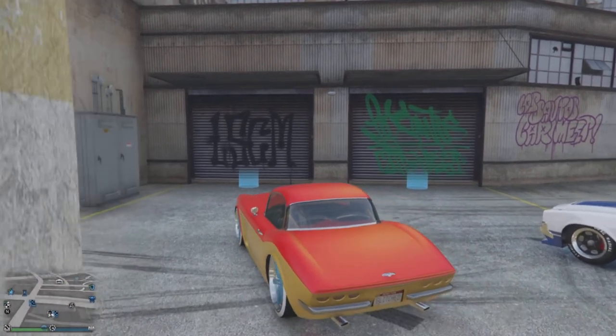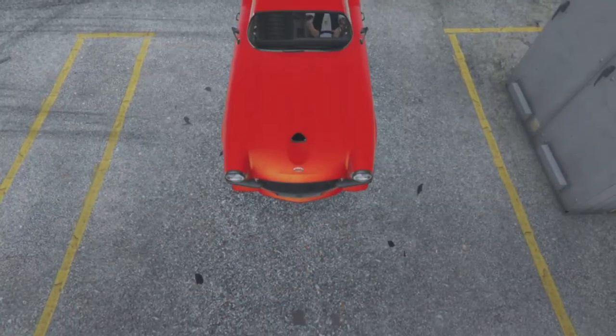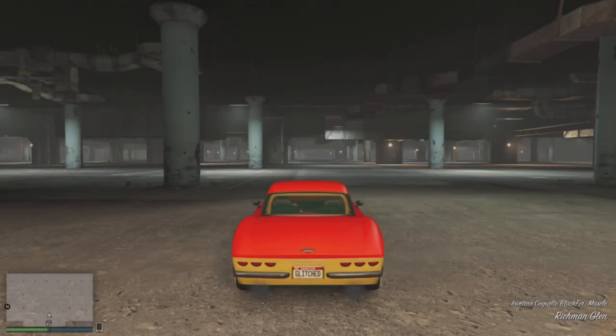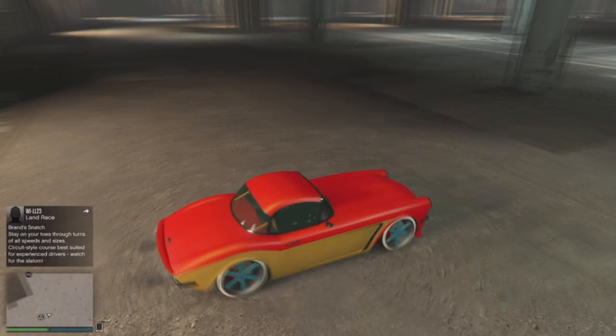Both you and your friend are going to go ahead and pull into the test track. Once we get in here, this is very quick and very easy — there's not much to it at all, so you guys should have absolutely no problem with this. Once we get into the test track, we're going to go ahead and wait for our buddy to spawn up here.